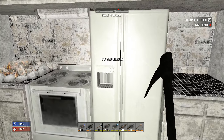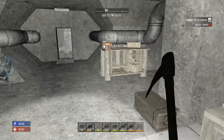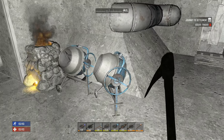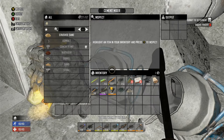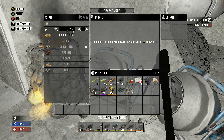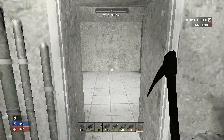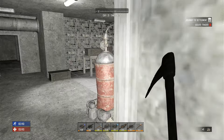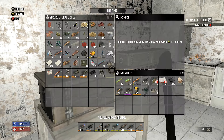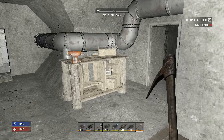Day 21 is here, horde night is here, and I'm scared. I put down the other cement mixer right here. I don't have a lot to do yet because I don't have any nitrate powder - I'm low. I don't have a lot of stone so I started to break this wall down to start a mine. Look at this, 12 pieces of nitrate - what the heck.